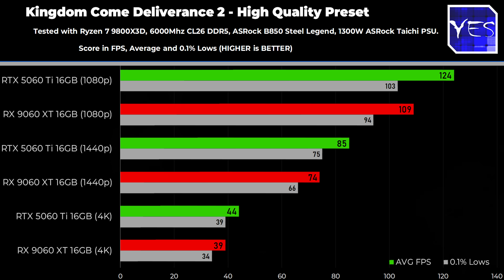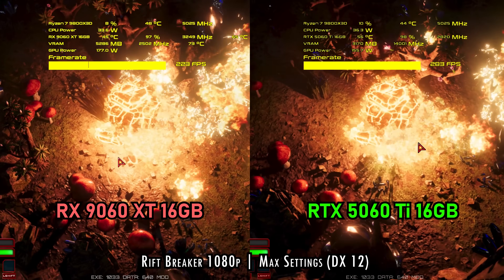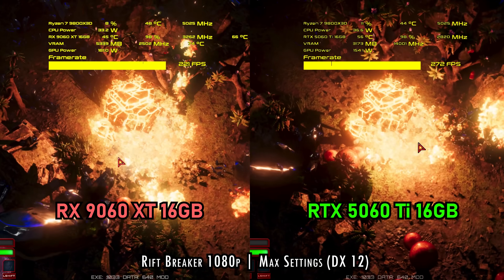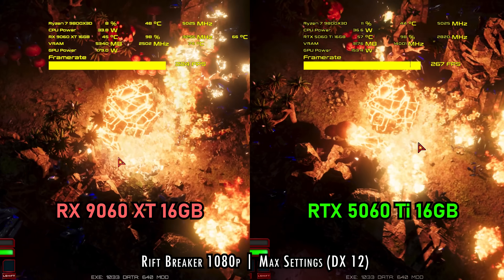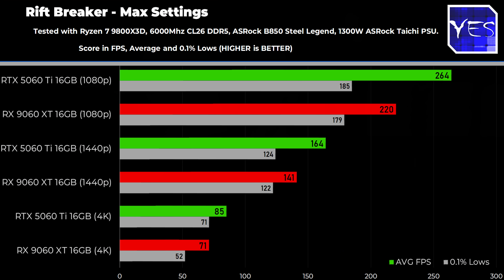Now onto Rift Breaker — this game incorporates a little bit of ray tracing, especially at max DX12 settings. At 1080p we've got 220 average FPS versus 264. As we go to 1440p the difference does start to drop down a little bit, and the 9060 XT claws back a little bit of performance especially if we look at the performance differential in percentage terms. Then onto 4K, it's a pretty similar story to 1440p.